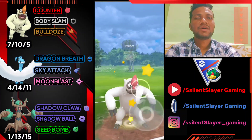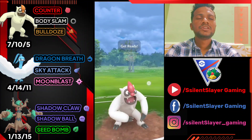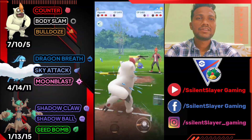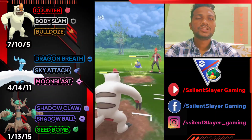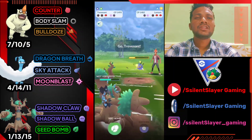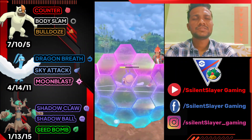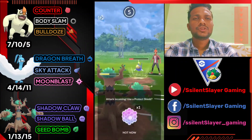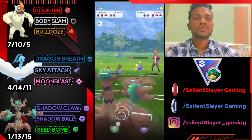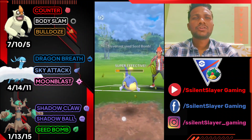He has Lanturn at the back with Water Gun. Let's deliver back to back Body Slams. We can take down Lanturn with Trevenant but I don't want to burn the advantage. Not going to shield — going for Surf. We almost take it out with Body Slam. He just got us, let's use Seed Bomb. Graveler has a charge move ready so I shield — not taking the risk. I thought he'd use Thunderbolt which would knock out Dragon type. We need about two Shadow Claws to knock out Graveler — and we got it.